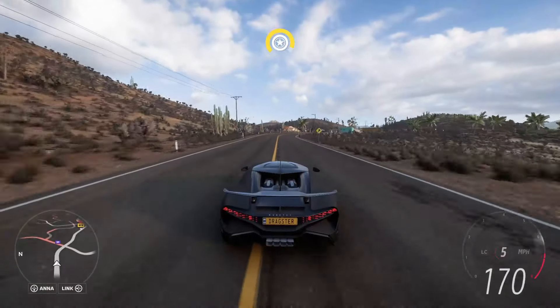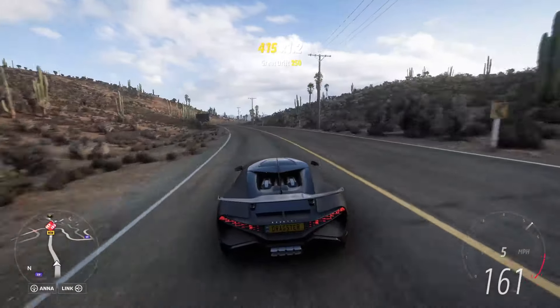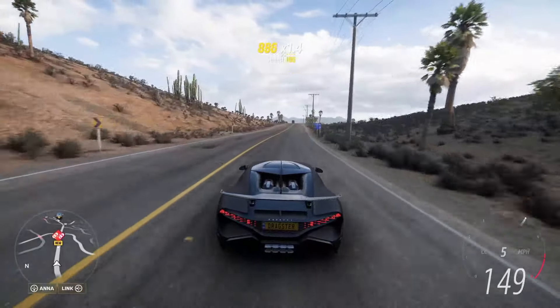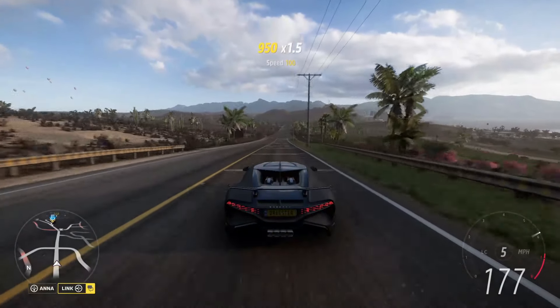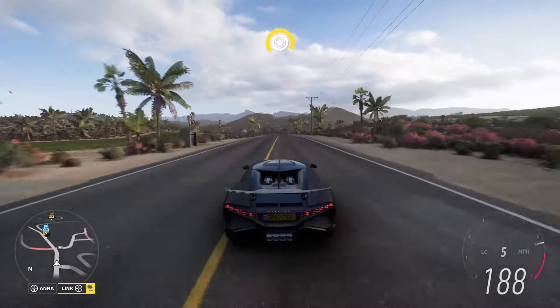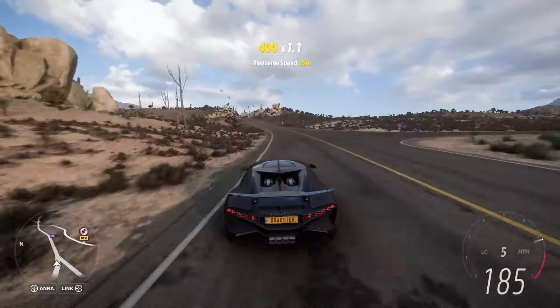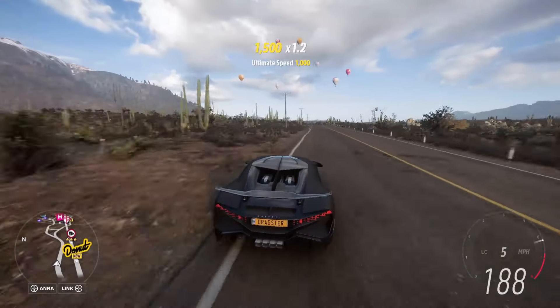With today's money glitch, you guys should be making anywhere from 320,000 credits to 530,000 credits, as well as anywhere from 60,000 XP to 90,000 XP, depending on if you have VIP or not, as well as two free wheel spins at the end. You can get all these rewards in under a minute, so overall a pretty decent money glitch with pretty good rewards in a very short amount of time.